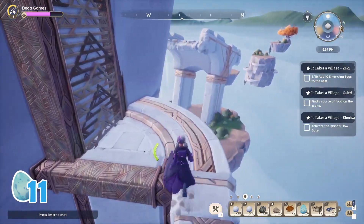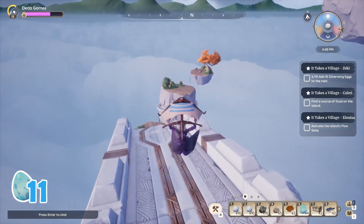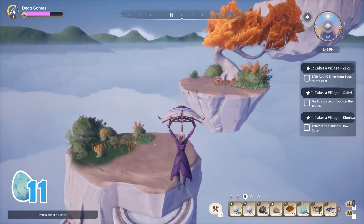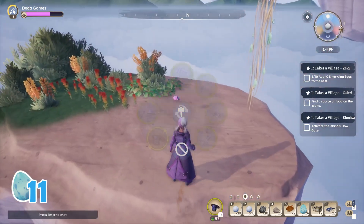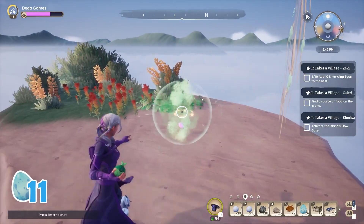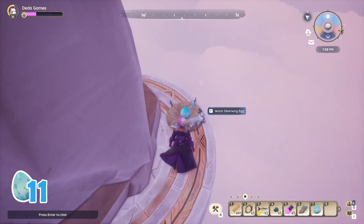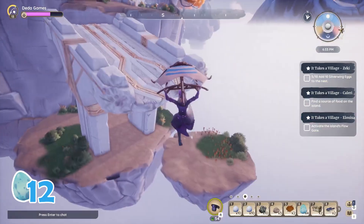Walk this area and glide to this broken bridge. Get up with the help of the wind until you reach this area that has an ancient flow bug, which Louisa will ask you to catch six of them during the quest. Look down on the edge and here is the most hidden egg I found. I know this one is absolutely tricky.